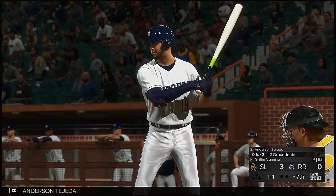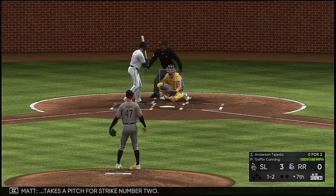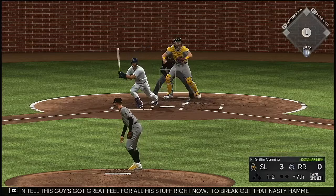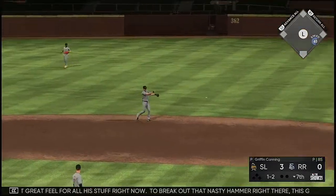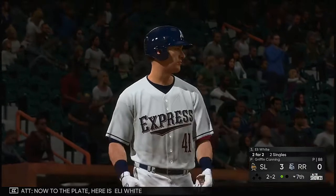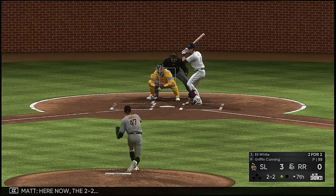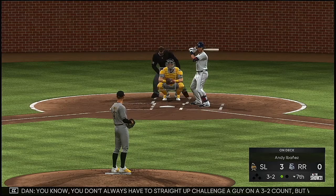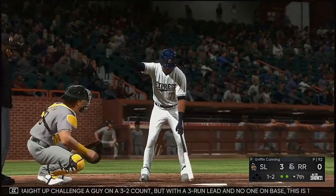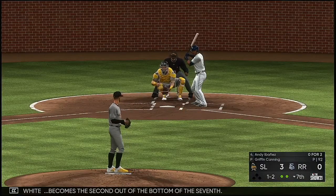Digging in is switch hitter Anderson Tejeda — he bounced out last time up. On the 1-1, takes a pitch for strike two. This guy's got great feel for all his stuff right now, broke out that nasty hammer — he's on point. There's one down. Now to the plate: Eli White, with a couple of singles to his credit. On the 2-2, you don't always have to straight challenge a guy, but with a three-run lead and no one on base, this is the perfect situation. Got him swinging on the fastball — Eli White becomes the second out of the bottom of the seventh.